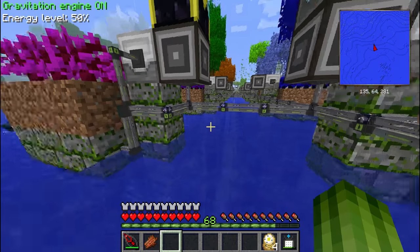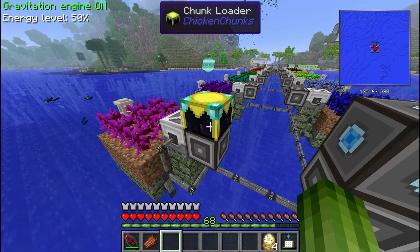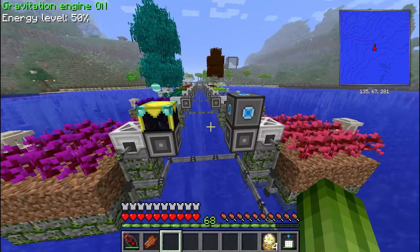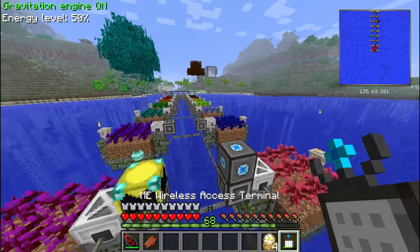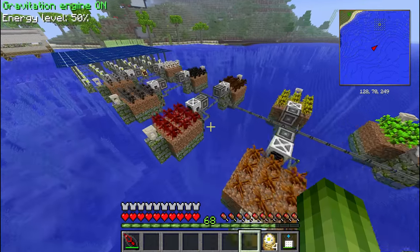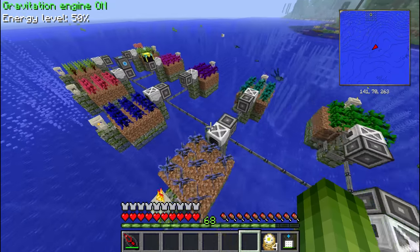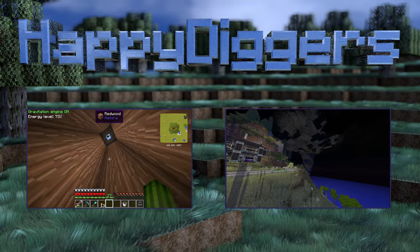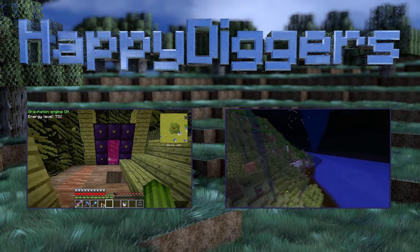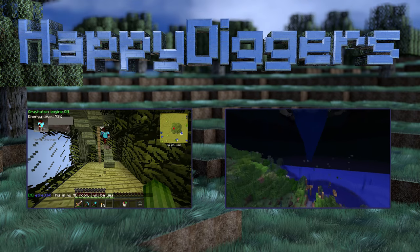So yeah, here you can see how I connected everything using the facades — I think it looks really nice. I had to put an extra chunk loader over here, because the chunk loader we have at spawn over there didn't reach all the way to the end of the farm. And of course an extra ME wireless access point, because I love having wireless access everywhere. So yeah, that's it for this episode. I hope you guys like my tree farm. If you do, rate, comment and subscribe, and I will see you guys next time. Bye!